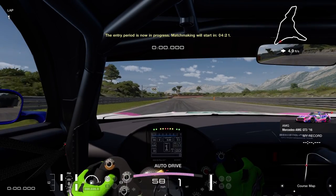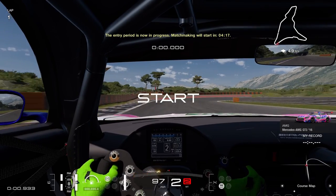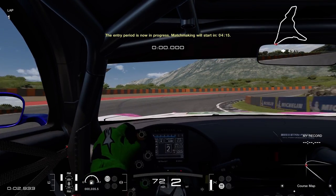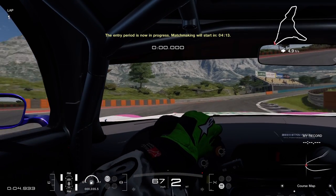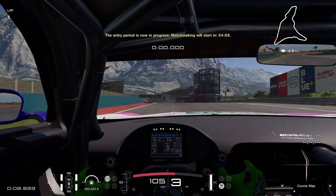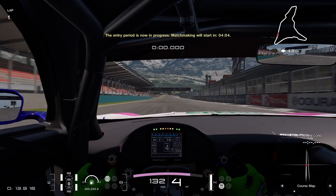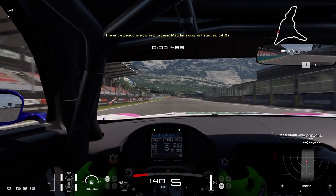Here we are at Dragon's Trail. I'm going to come around the last corner in second gear. Dragon's Trail is one of the races I just really love every time it comes around — great racing all around. A little contact here and there, but besides that it's definitely one of the better tracks on Gran Turismo. Here we go, starting our first qualifying lap.